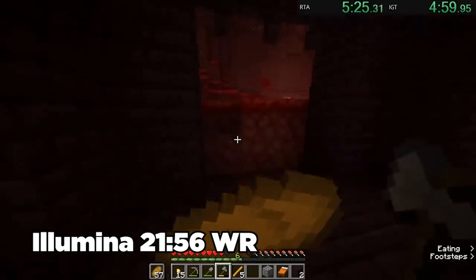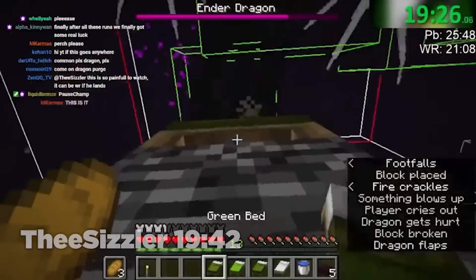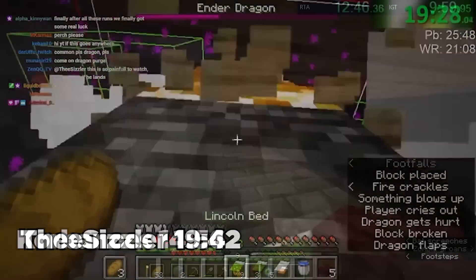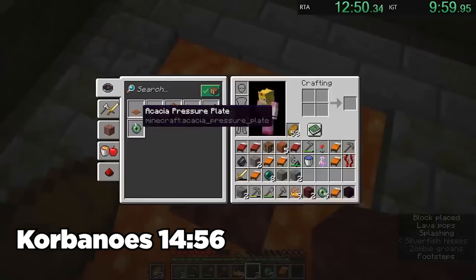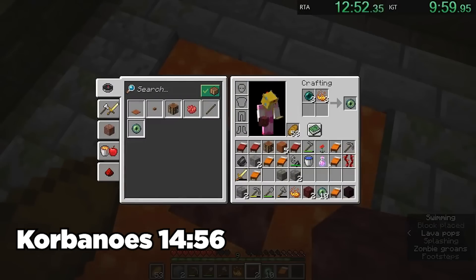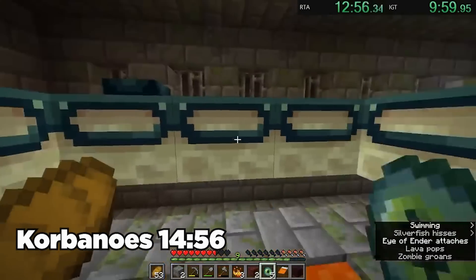Though this route was incredibly inconsistent, it did result in many notable achievements. The first sub-20 and first sub-15 both came from the classic meta. Both of those runs, especially the sub-15, were rare exceptions to the wildly unfavorable odds of the classic route actually yielding results.